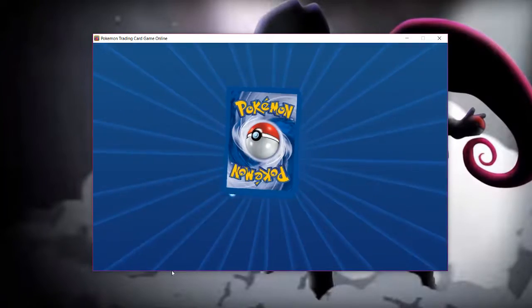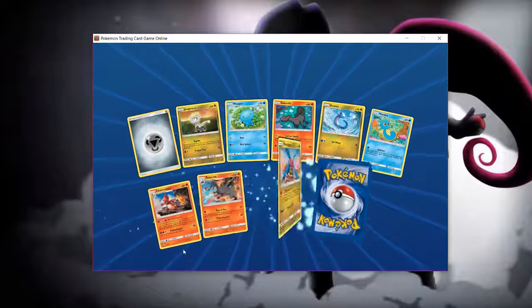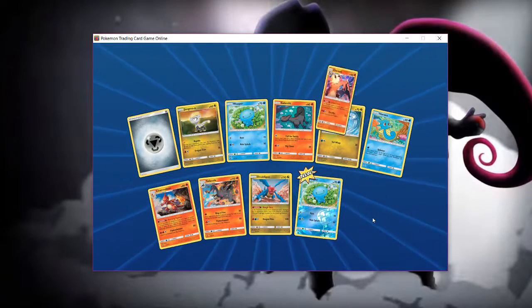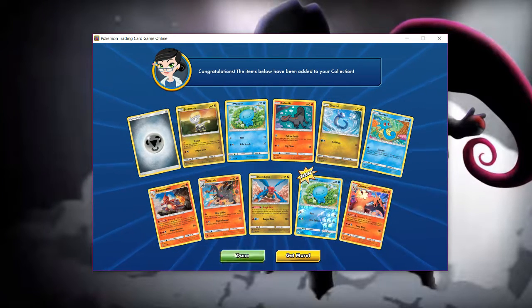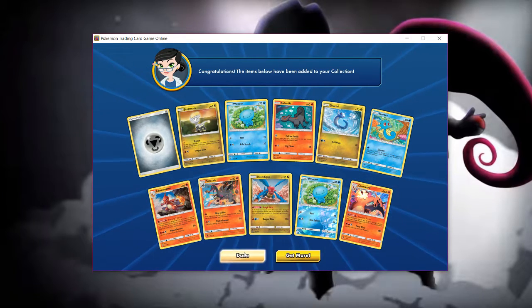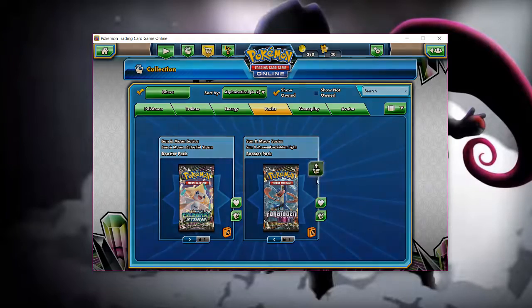This is the last one here. Shiny Wooper is new, I guess, and another Charizard! That's the last one, but I'm glad I at least have two of those Charizards — I'm going to be able to do something good with a deck using those.